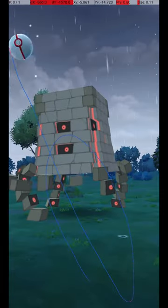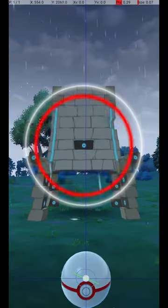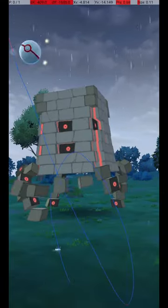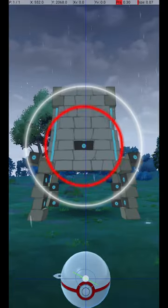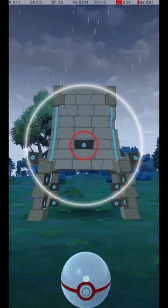Here it is in slow motion. Stakataka is caught in raids, and it attacks and dodges frequently. To avoid wasting Pokéballs, use the Circle Lock technique. Do this by holding down a finger on the Pokéball until the Catch Circle reaches the size required for an Excellent Throw.